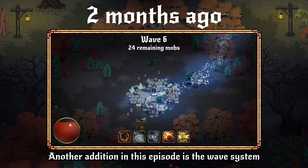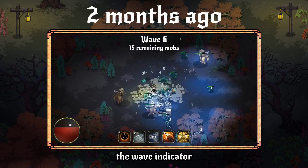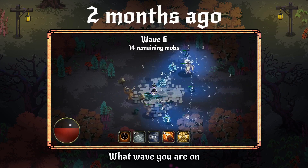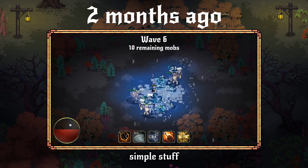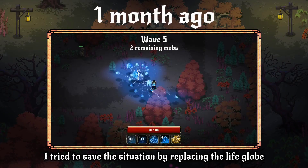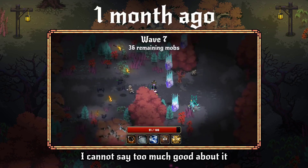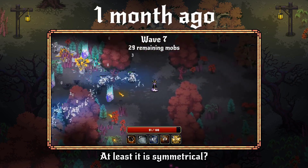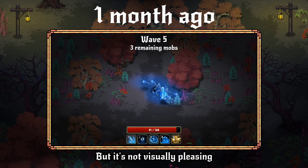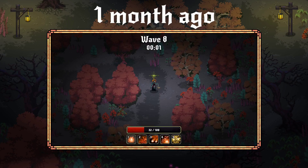Another addition in this episode is the wave system, and with that, a new UI element came along: the wave indicator — what wave you are on, how many enemies are left, simple stuff. It lacked design though, since I just printed this information at the top. I tried to save the situation by replacing the life globe with a life bar. It is symmetrical at least, but it's not visually pleasing — the game looks like it's in mobile view. Just no. But I had no idea for a long time how to fix it.